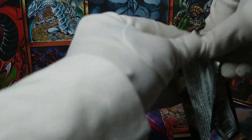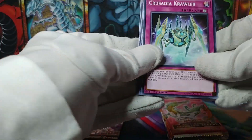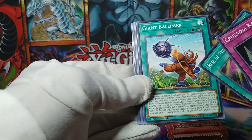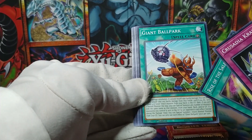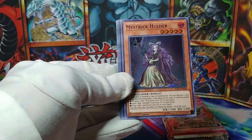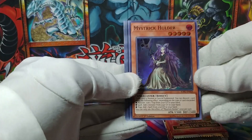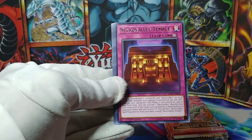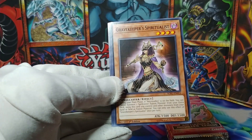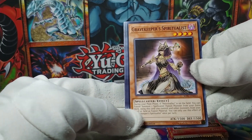Second-to-last pack of Soul Fusion — let's see if we can get something better than a super rare. Crusadia Reclusia, yes! Rise of the Salamangreat, Giant Ballpark — that came in Soul Fusion, Giant Ballpark, lovely! And a Mystic Holder — whatever that is — at super rare.